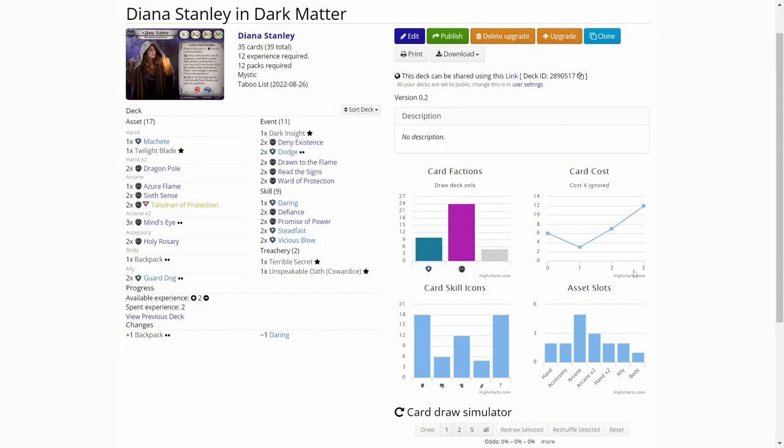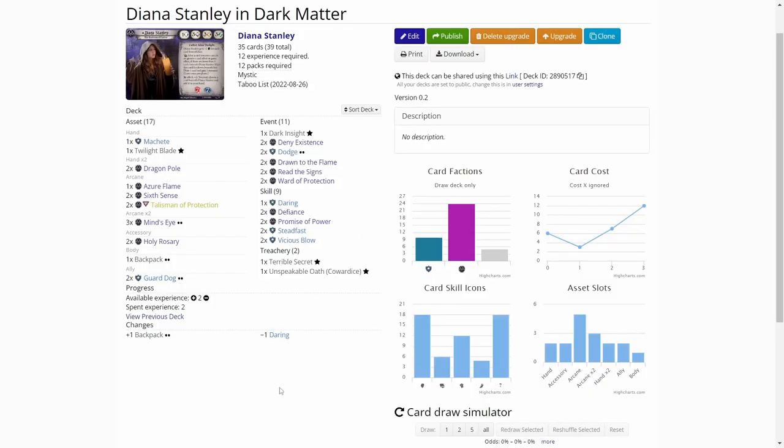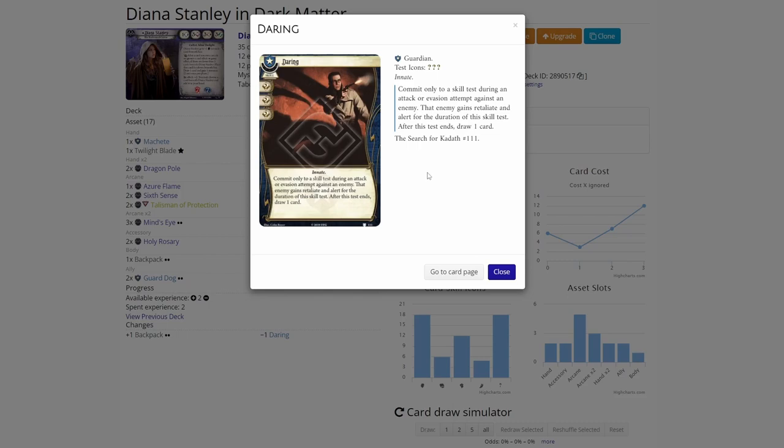We are over on ArkhamCDB.com, and the only upgrade I did to the deck was to add a Backpack level 2. This helps me find my Holy Rosaries, Dragon Pole, and other items faster if I don't draw them. It also saves up hand slots if I don't have to play them immediately. To make room for that card, I removed one Daring, because in the first three scenarios I haven't played it once.